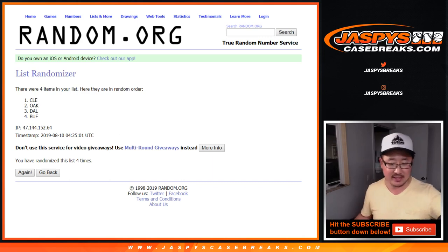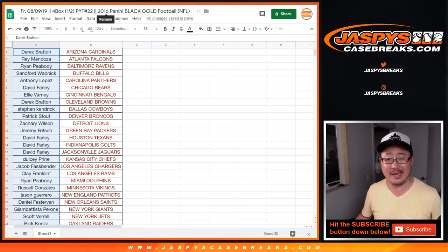And there you have it, ladies and gentlemen — 2016 Panini Black Gold Football, four box, Pick Your Team number 22, in the books. Thanks everybody, we'll see you next time. Bye-bye.